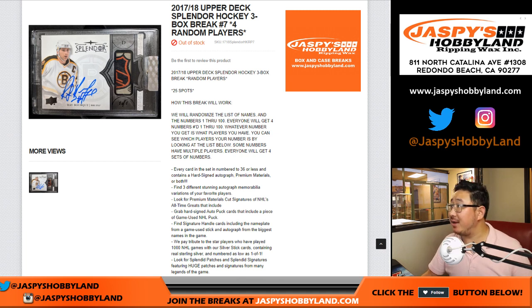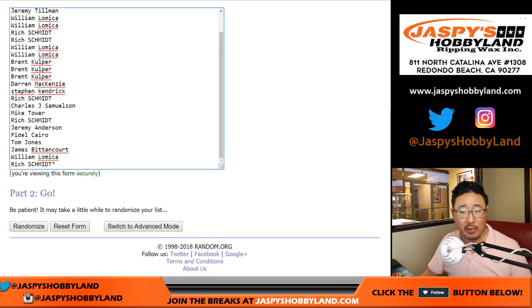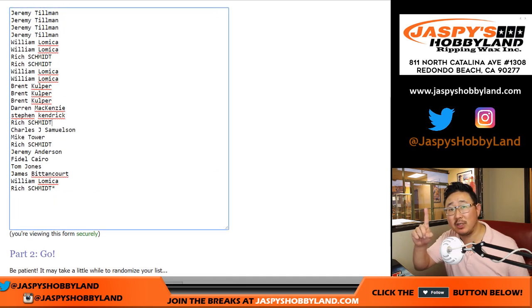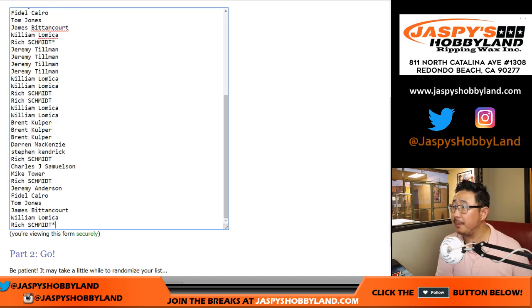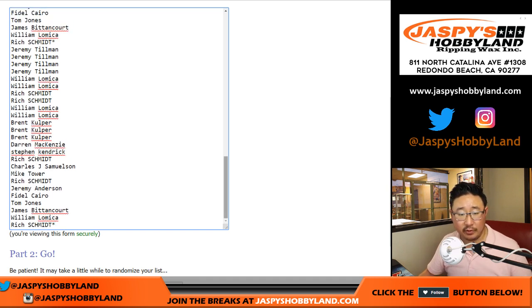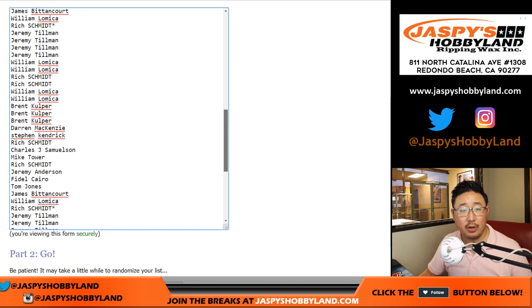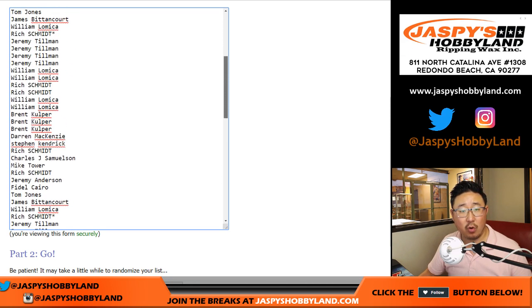Hi everyone, Joe from jazpiecehobbyland.com with the 1718 Upper Deck Splendor Hockey 3 Box Random Player Break No. 7 from jazpiecehobbyland.com. Big thanks to these folks for getting into the action. Now remember, we only sold 25 spots. One spot gets you 4 numbers, and all those numbers are associated with players. So Rich's last spot has mojo star 1, 2, 3, and 4 right there.